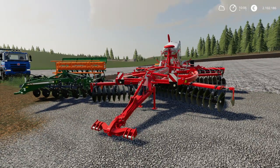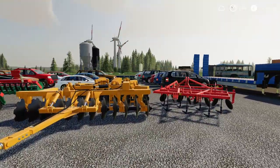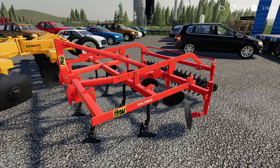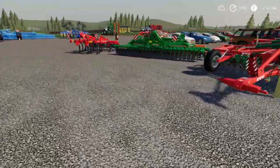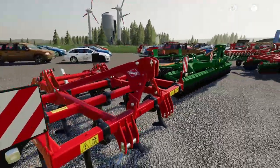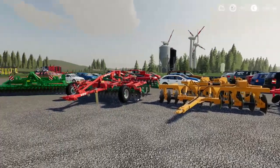Moving on to pure cultivators — items which only cultivate and don't seed anything. We start with the Rao Polymark 300: three meters working width, seven thousand euros to buy. This is the cultivator with the best price-performance ratio in the game, period. At seven thousand euros for three meters, you pay two thousand three hundred thirty-three euros per meter working width. Compare that to the Kuhn Cult Timer L300 — also three meters but already sixteen thousand euros, more than double the price.